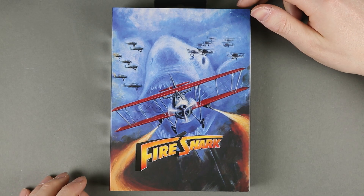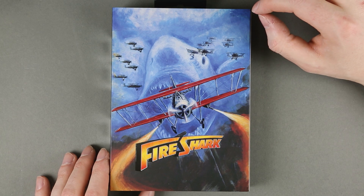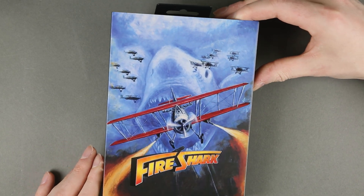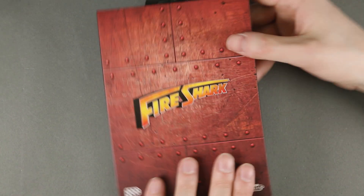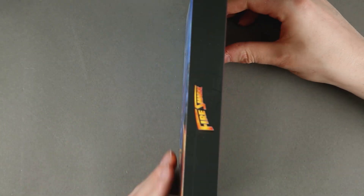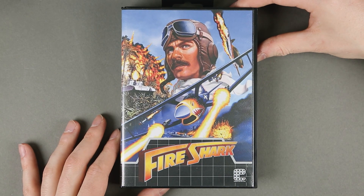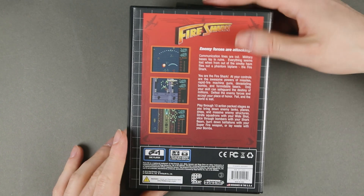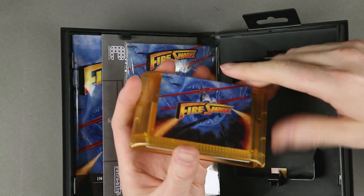This is Fire Shark, the third game in this collection. The front cover is quite B-movie, but it's awesome. The embossed elements are very subtle on this one. This is the game case — I don't think this is on SELEC, or at least I'm not sure. Inside, we go with the game cartridge.